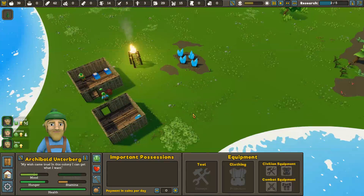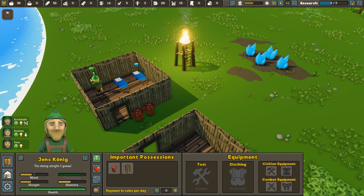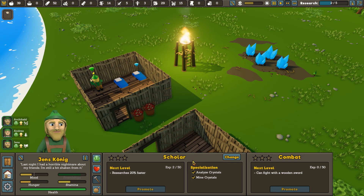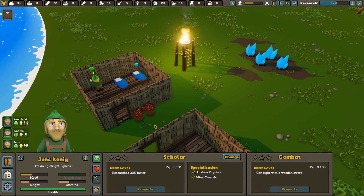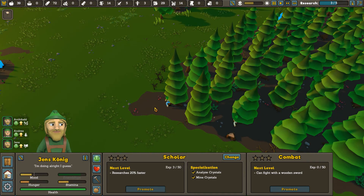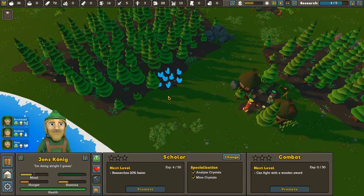A payment in coins per day — we don't have any coins right now, so that one isn't going to benefit much. Cut some trees for me, please. I'll probably change you over to a scholar — research is 20% faster after another level up. He only gets one XP per scholarly thing he does, but we're almost there. It'd probably help if we had a dedicated person for this, but we'll work on it when we get there. There's no reason to rush.